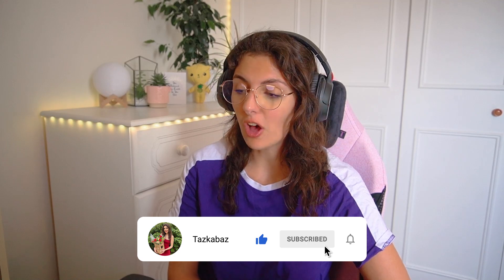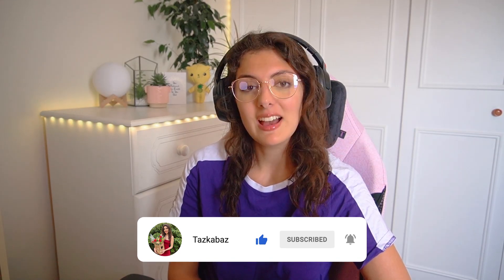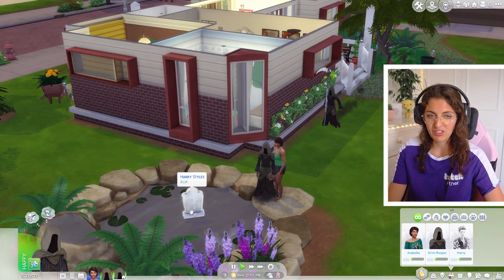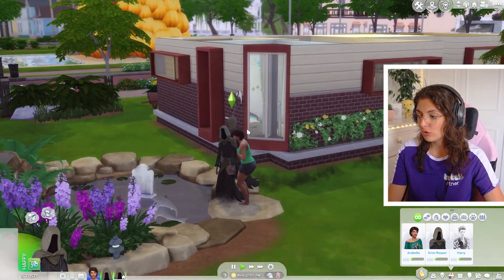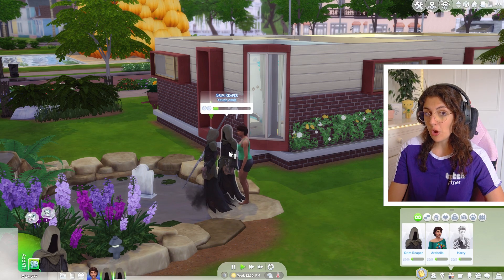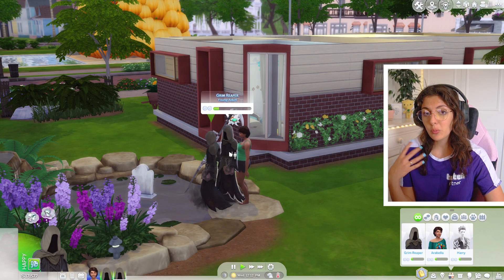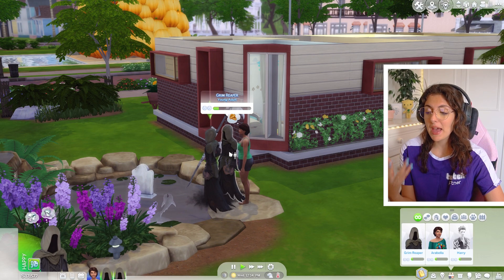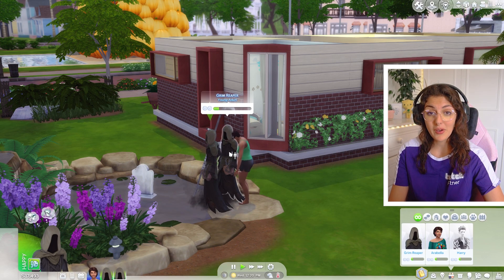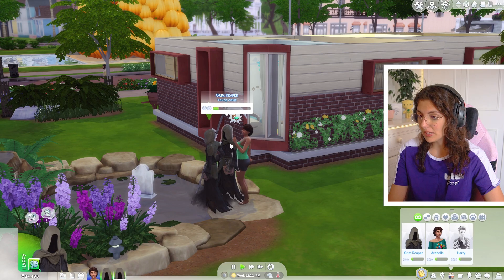Hello and welcome back to my YouTube channel. Today we're going to be doing something I have never done before. I have heard that the Grim Reaper is actually a secret hottie, so I thought we would check him out in CAS and give him a little CC makeover. I had to kill two Sims - one being Harry Styles, which was quite a sad death - but I wanted to get two Grim Reapers on the lot. I thought we could give one Grim Reaper a male CC makeover and then make the other one female and give them a CC makeover as well, just to see what they look like. So let's jump into CAS.